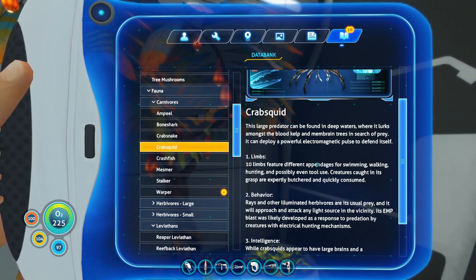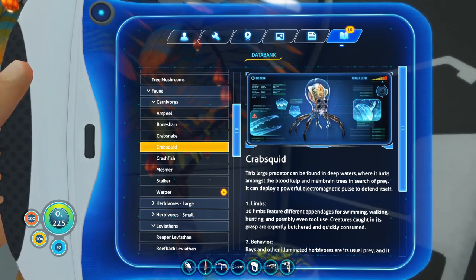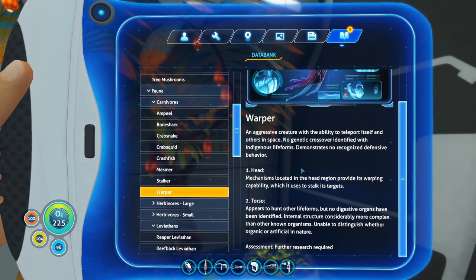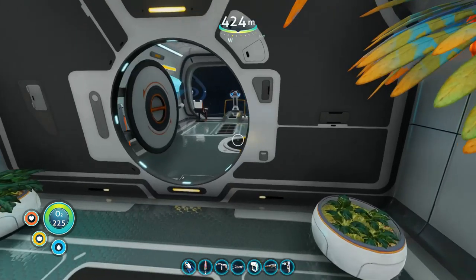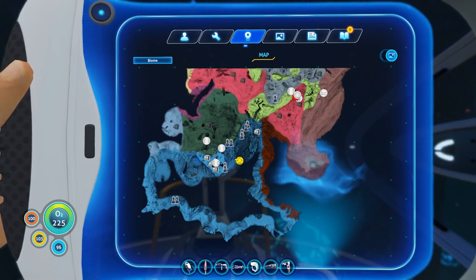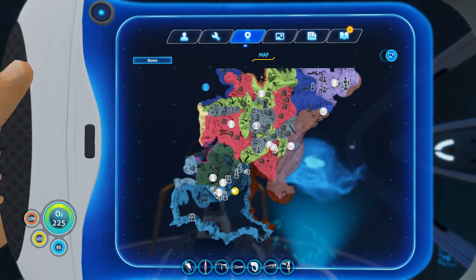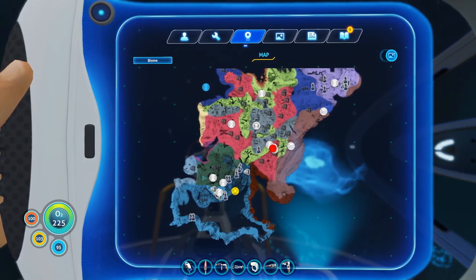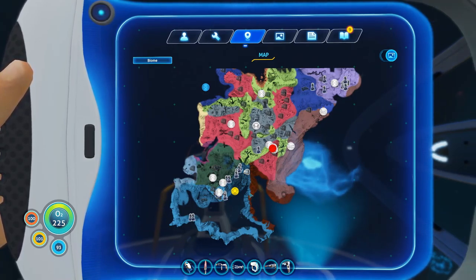The main thing it tells you about the Crab Squid that I think is actually really cool is that they believe the Crab Squid can actually use tools — which is terrifying. And when you scan the Warper it mostly just tells you: we have no idea what this is, we're not even convinced it's a real fish, this might be a robot. Which it totally is. So I've explored the edge of the Grand Reef and you can see that it's massive — similar in size to everything we explored in the previous episode. So what I'm going to do is explore this more or less off camera and cut to things when I find them.